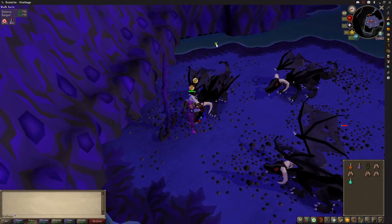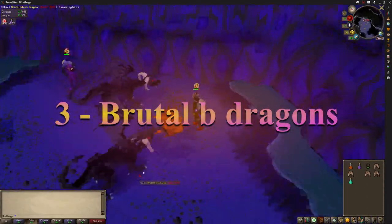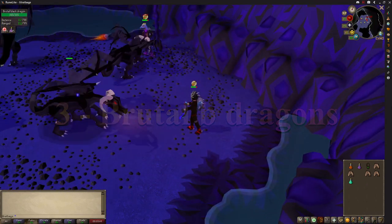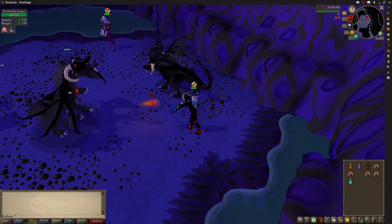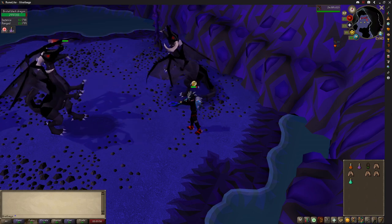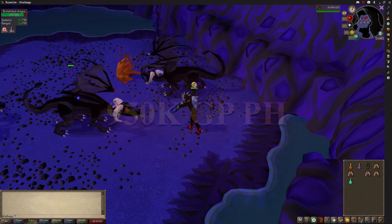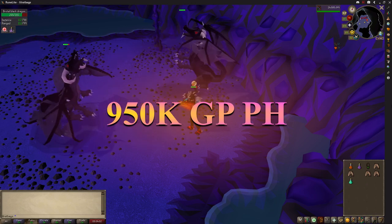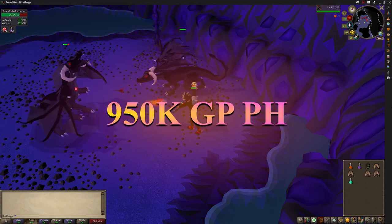Number 3 won't surprise many and requires 77 slayer, which isn't too bad considering the money. The money here is dependent on you being able to craft the black dragonhide into items and alch them yourself. The drops are worth 550k but the black dragonhide will add another 400k on top of it. A great money maker that also drops a visage and gives you plenty of dragon bones too.